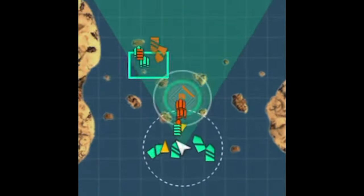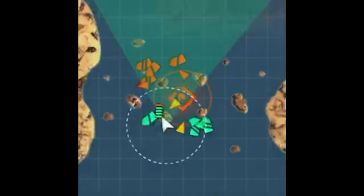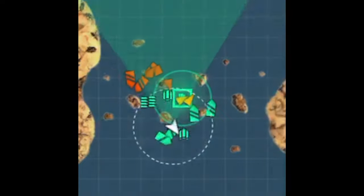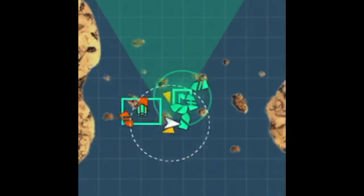Here's an example of a very aggressive strategy. Notice how I go straight to the island and use it as protection. Also notice that I face my ship in the direction opposite of the enemy movements, so that I can either get out of there or maneuver around the island.